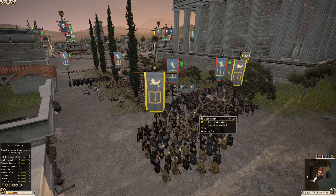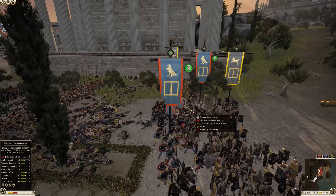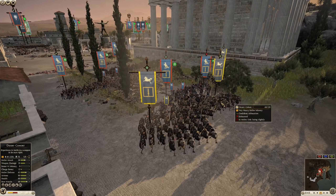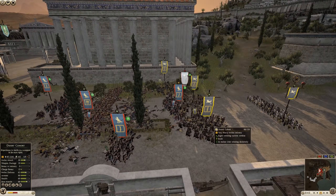There's nothing Massaesyli can do. I don't like what Egypt's doing here — they pushed up some Royal Guard. Why? And Massaesyli is not really capitalizing on it. They could have flanked around and gotten behind them.